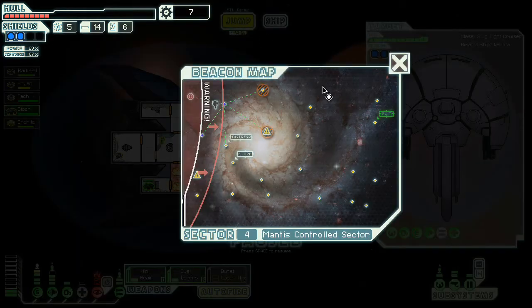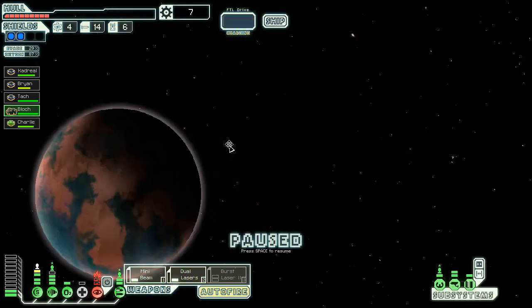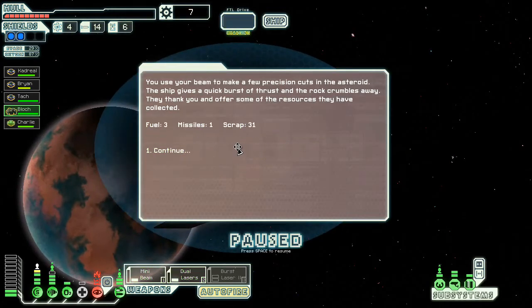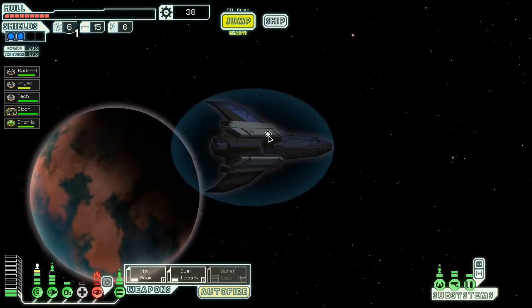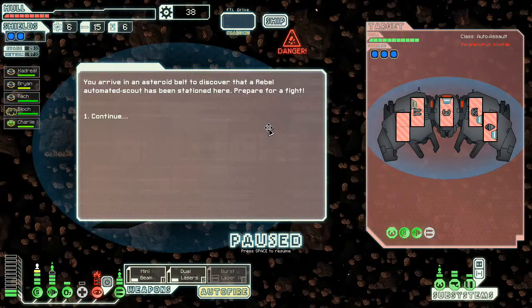We're actually just going to jump directly to the distress beacon in hopes we'll get something out of it. Cut this ship out — three fuel and one missile. We are back on track. So much for getting that achievement, because we have no choice — we must go to an asteroid belt. The game is trolling us again.